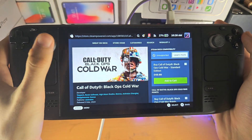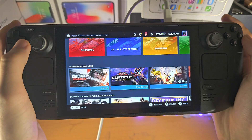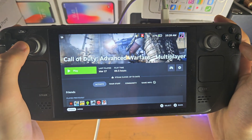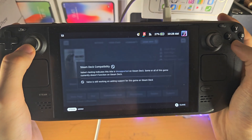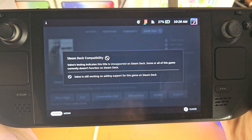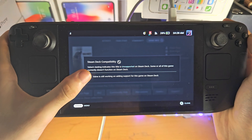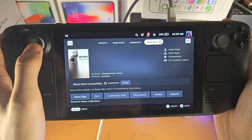A lot of Call of Duty titles have that anti-cheat issue, and PUBG has that too. But if it shows unsupported and the reason isn't clear, then you may want to try. For example, if we go to Advanced Warfare, then go to Game Info and Details, and it just says Valve is still working on adding support for this game, there is a chance it will work. If they give you an actual reason why the game doesn't work, then I wouldn't bother with that game.